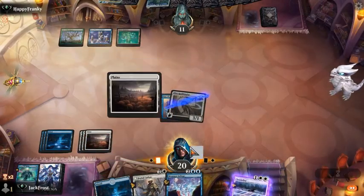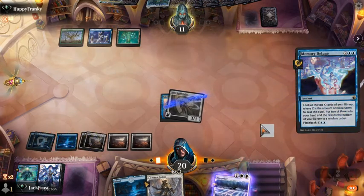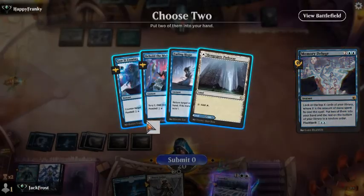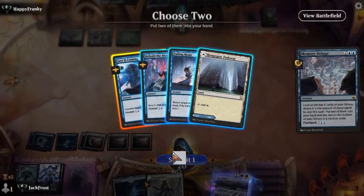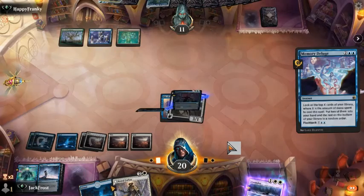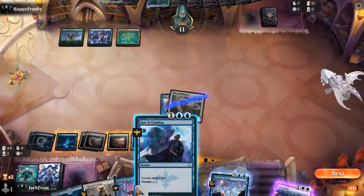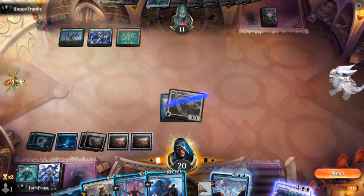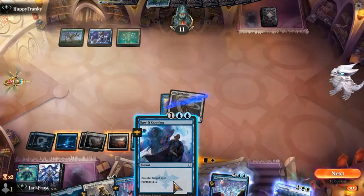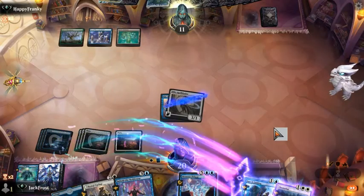We will Memory Deluge here and we will put two cards in our hand. We will put a Saw It Coming and a Behold the Multiverse. Since I don't foresee too many creatures in his deck, I didn't really think of grabbing the Fading Hope. But we're going to Foretell this Saw It Coming and then we're going to pass.